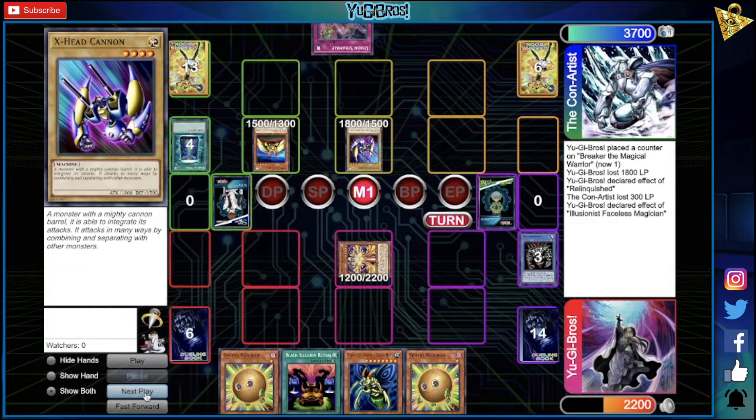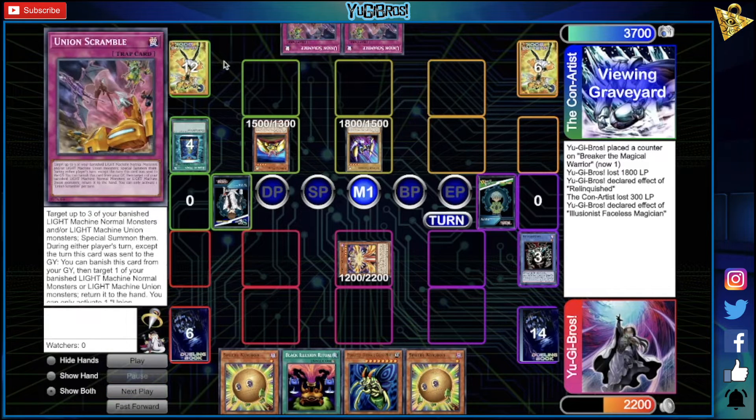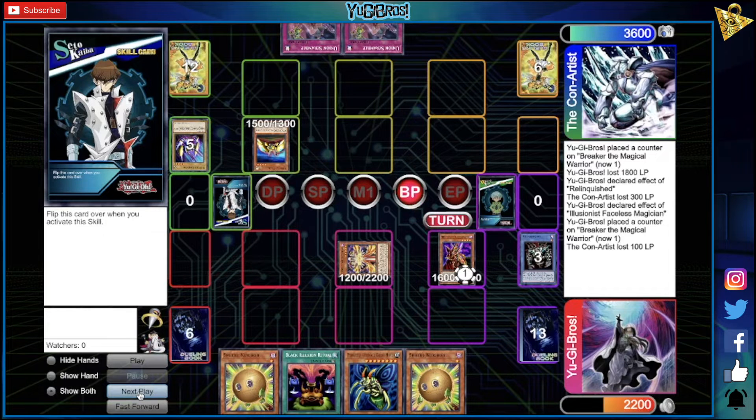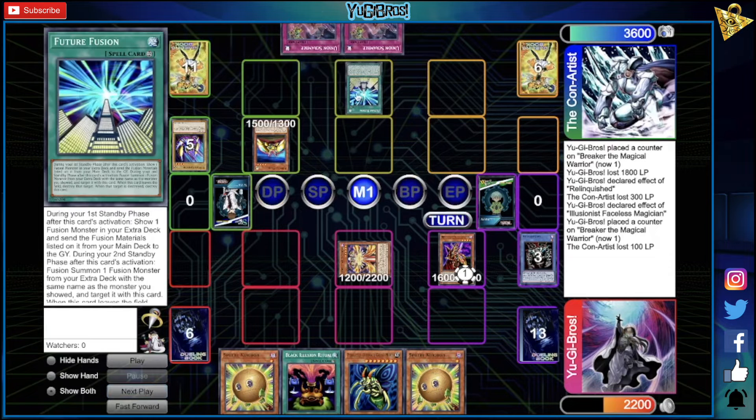We draw into a second Sphere Creep — we're fine. The downside to XYZ now is that if they want to fuse, they'll have to send a card in hand back to the deck, making the XYZ discard a lot weaker since they lose a hand card and anything they top-deck potentially won't matter. We normal summon Breaker, swing over X for 100 damage, and pass. They draw into Future Fusion — an interesting addition to the deck now that Foolish Burial is at one and Union Hangar is at two. It's another way to get pieces to the graveyard; it doesn't do anything on activation, but on the second standby phase they'll reveal the fusion monster and send materials from deck to grave.